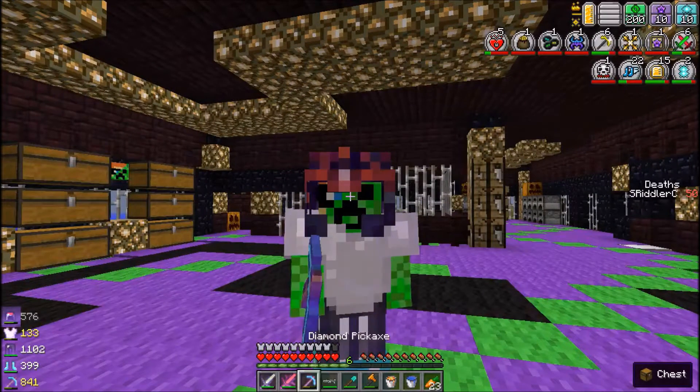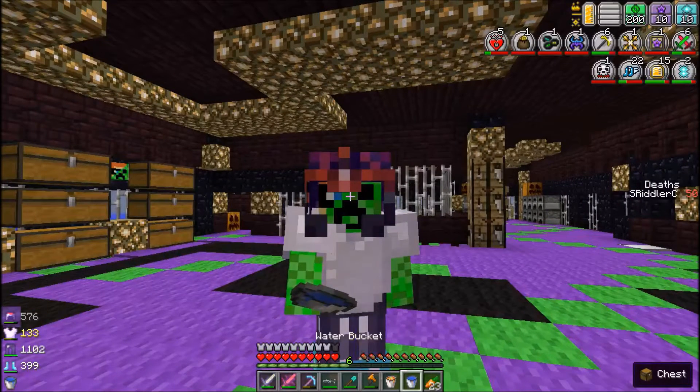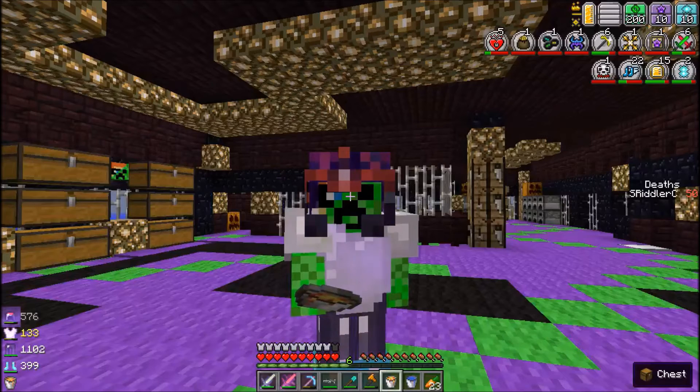For some reason, the campfires aren't working in the abyss. So I found another heating source called a heat lamp, and it looks pretty awesome. It requires lava and glass, so I came back for that.